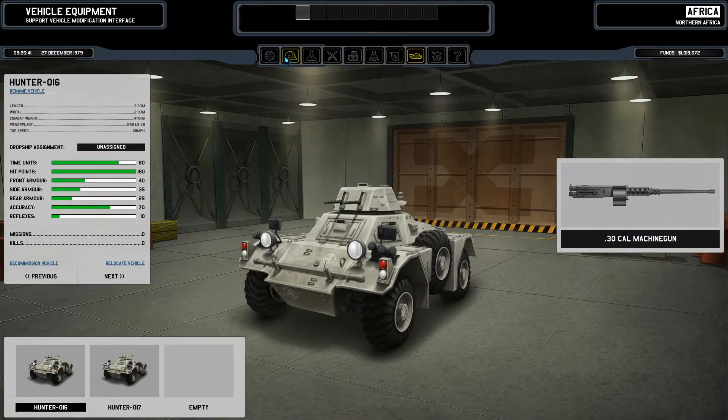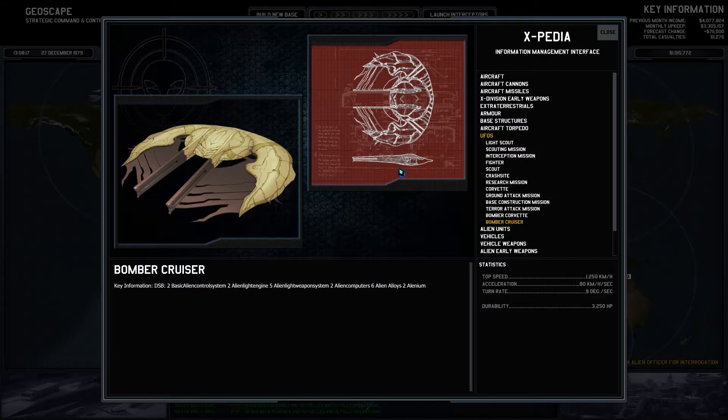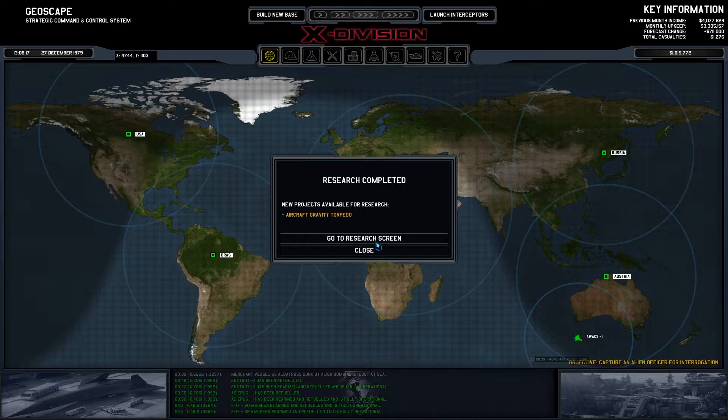Do we have a scout? We have a hunter scout. So this is what we defeated — the bomber, scruiser. A lot of aliens. Aircraft, gravity, torpedo.